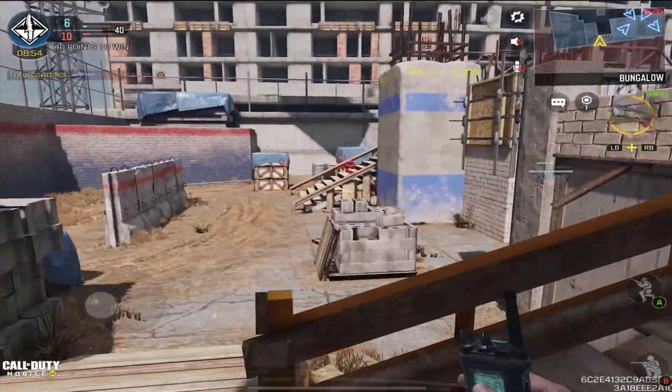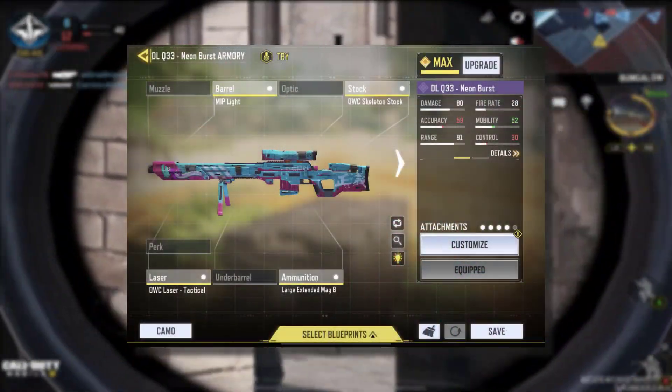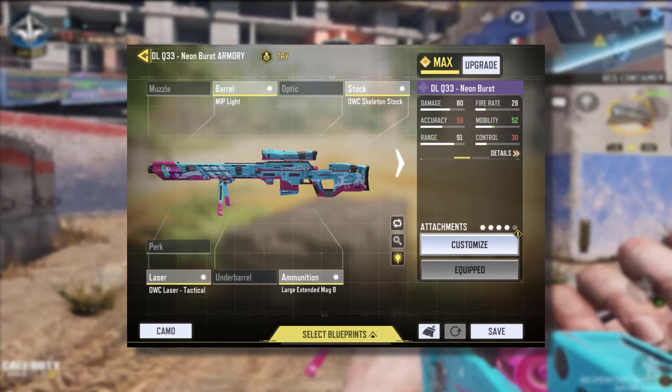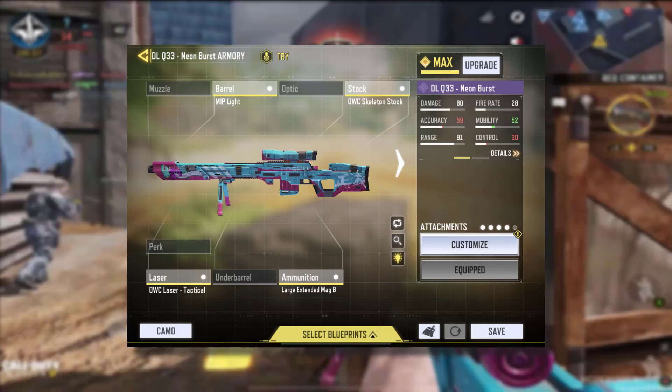Since this is an epic blueprint, it only comes with four attachments. These are: the MIP Light barrel for more mobility, the OWC Skeleton Stock for more mobility as well, the OWC Laser Tactical for more ADS speed, and a large magazine for more ammunition with a slight mobility penalty.